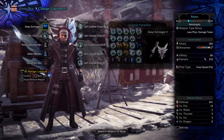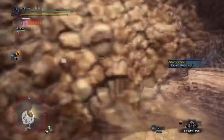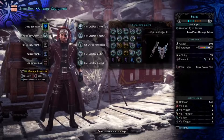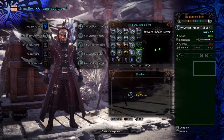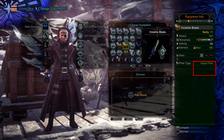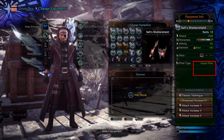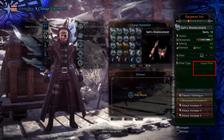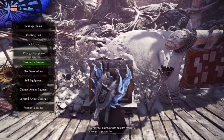First off, we have two styles of Charge Blade play and two types of Charge Blades. Those two styles are Super Amped Element Discharge and Savage Axe. The two types are Elemental Charge Blades, like this ice one here, and Impact Charge Blades, like the Chrome Fortress or the Volatile Blade — there are actually a lot of impact blades. Both styles are viable for both types, so there is no right or wrong answer. Let's get into the builds.